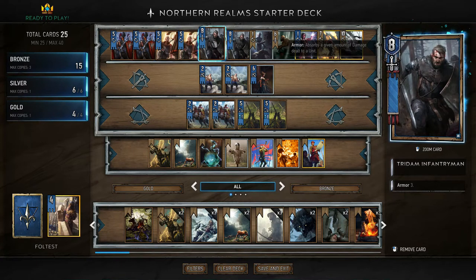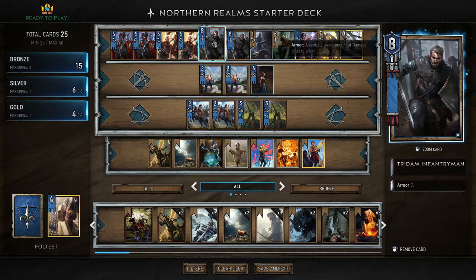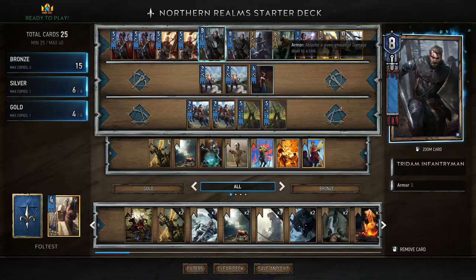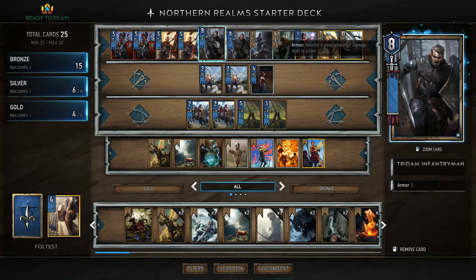Let's start with the Redanian Infantryman. He is just an 8-strength unit, but he has 3 armour. Armour means that whenever this unit is being damaged, armour absorbs damage first. If you hit him by 4, he won't go from 8 to 4, but from 8 to 7, since 3 of those will be taken by armour that is then destroyed. It's a decent card, but nothing to write home about — probably one of the first to get cut as you get more options.